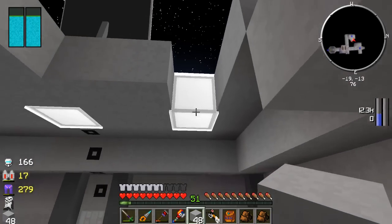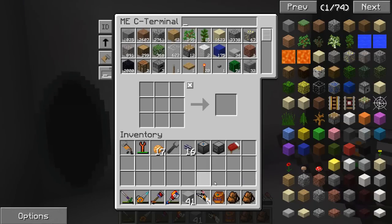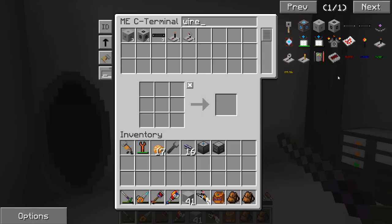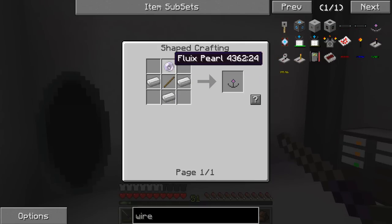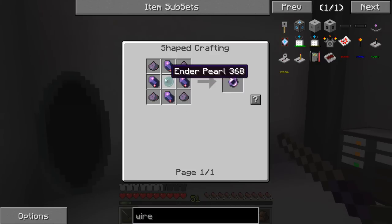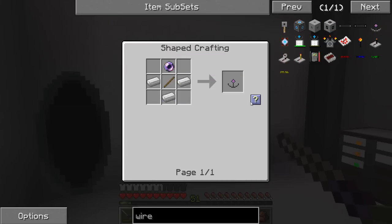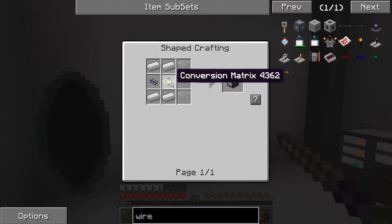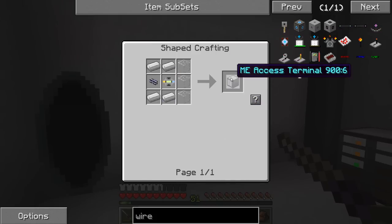Before we get started today, there's one thing I want to get made for our Applied Energistics system, and that would be a wireless remote. So what do we need for that? I'd like to be able to access our network from anywhere on the space station. We need an ME wireless access terminal, a wireless receiver, and a Fluix Pearl — which requires an Ender Pearl. Luckily enough we have everything for that. We got the wireless receiver, the ME access terminal, an ME cable and a conversion matrix. We're good to go on our access terminal.